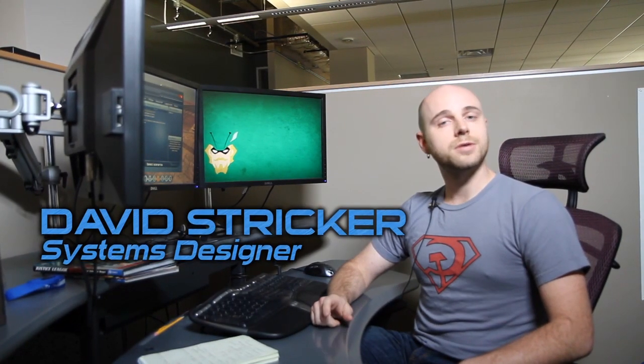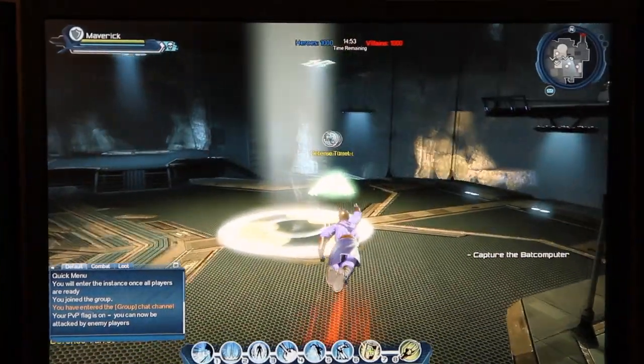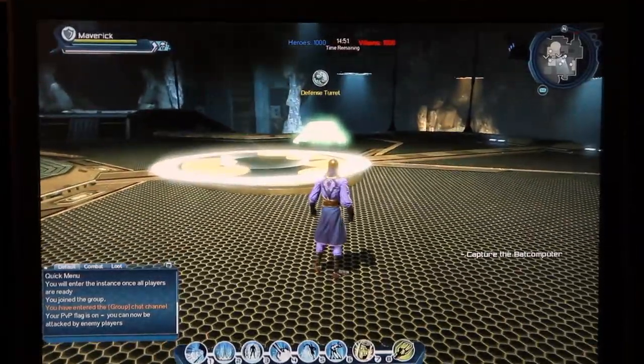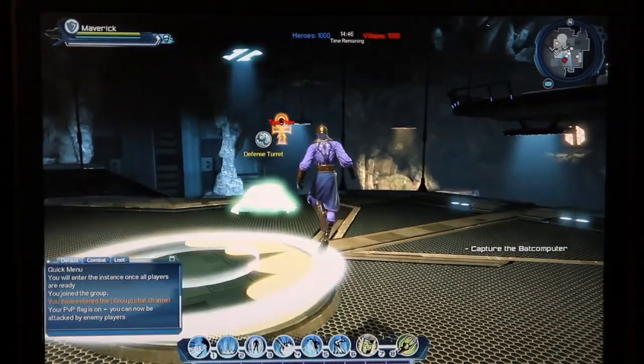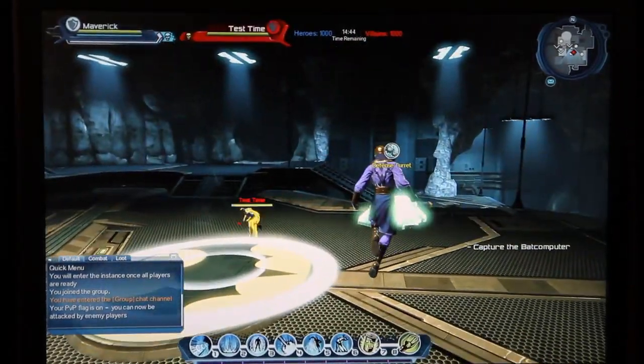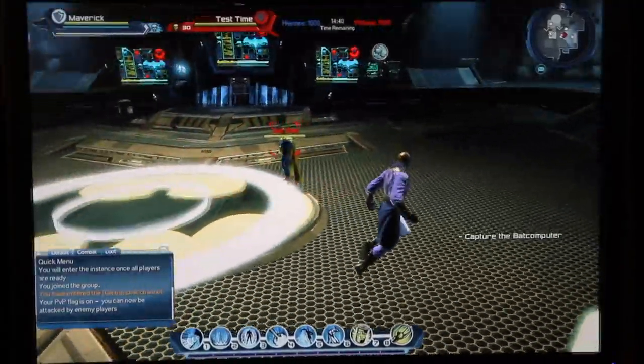My name is David Stricker. I'm a system designer on DC Universe Online and I'm here today to give you a sneak peek at some of the upcoming legends characters for our new DLC 5, Hand of Fate. When we came up with the designs for Felix Faust and Dr. Fate for DLC 5, we really wanted to capture the power that these sorcerers had over all of creation.